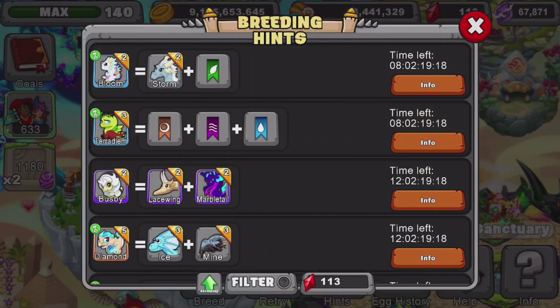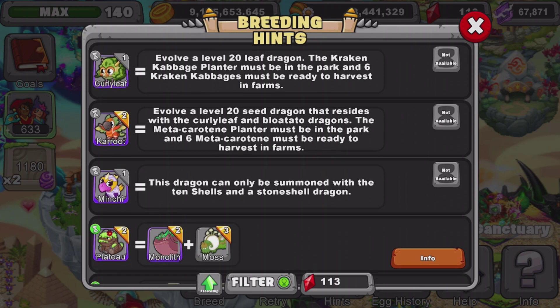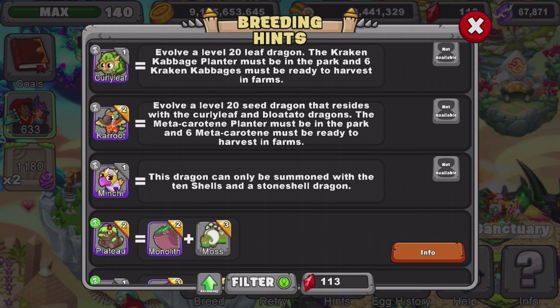So what we're going to do is go to Breeding Hints, we're going to look up Hidden for Minchi, because that's its typing, and read the Breeding Hint to you guys and tell you what you will need. This dragon can only be summoned with the 10 Shells, which I'll explain what those are, and a Stone Shell Dragon.